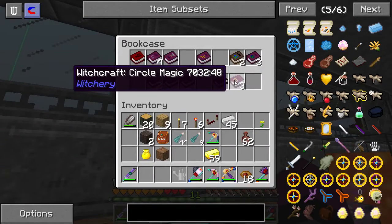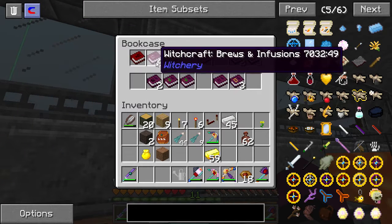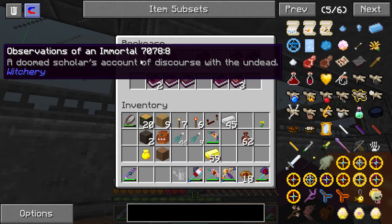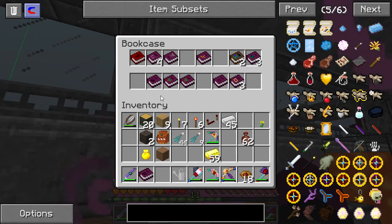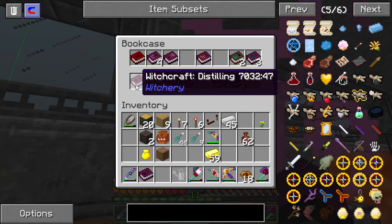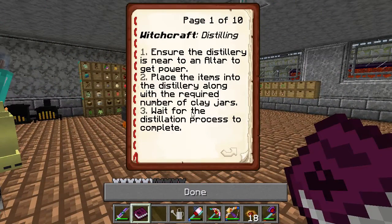We now need to see if I have the book for distilling. We've got to make some hooch. There are two books if you want to grab one. It's the first one on the bottom row. Witchcraft distilling.